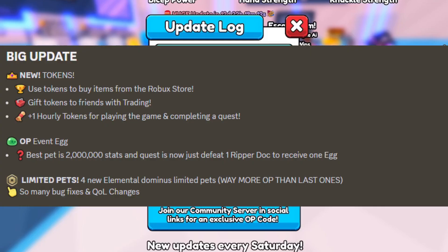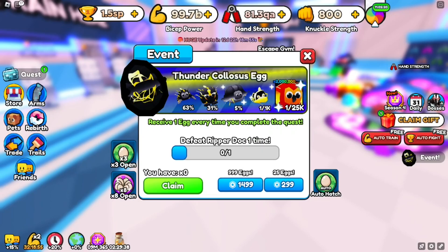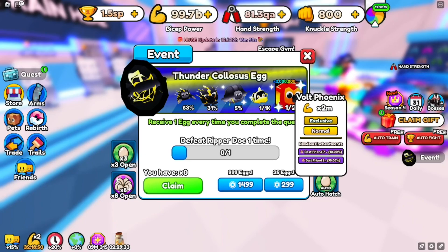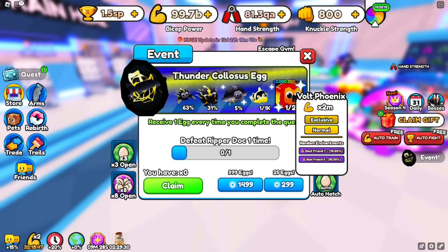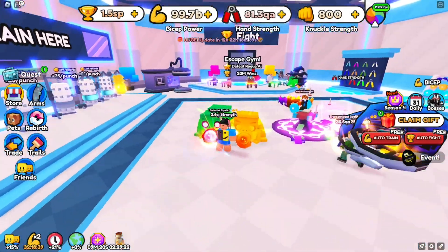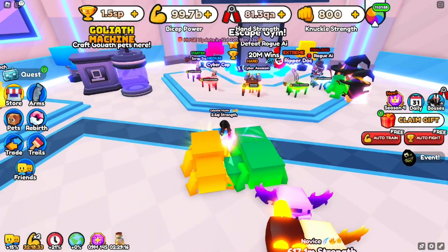We also have a new OP egg event with limited pets. The best pet is around 2 million strength. The Vault Phoenix is the one you need — it's the most powerful. To participate, all you have to do is defeat the Ripper Doc one time, and every time you defeat him you get a free egg. The Ripper Doc is located in the gym.